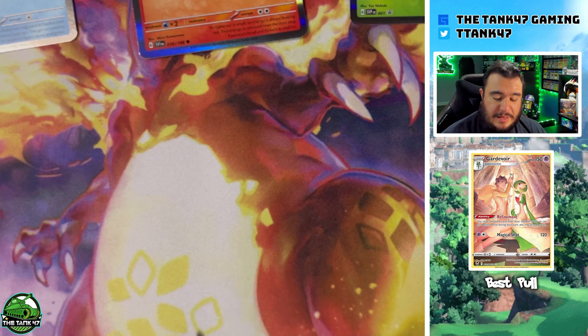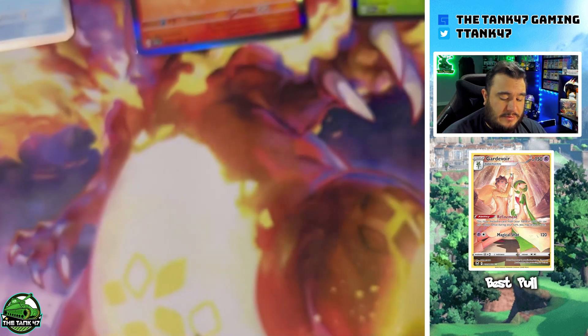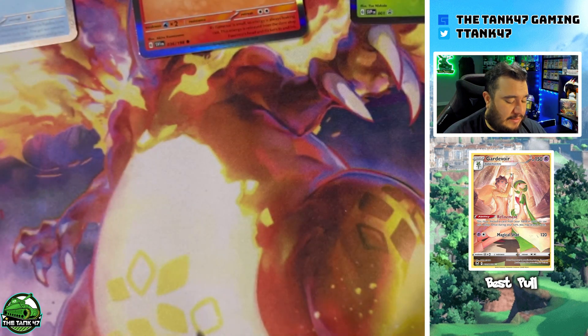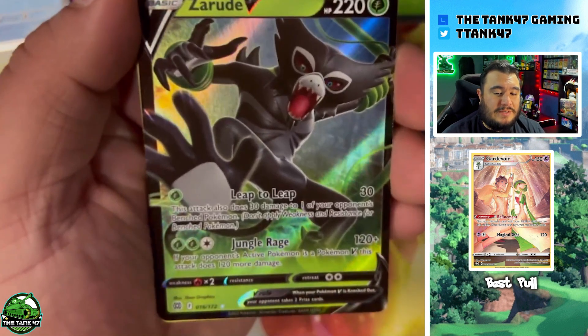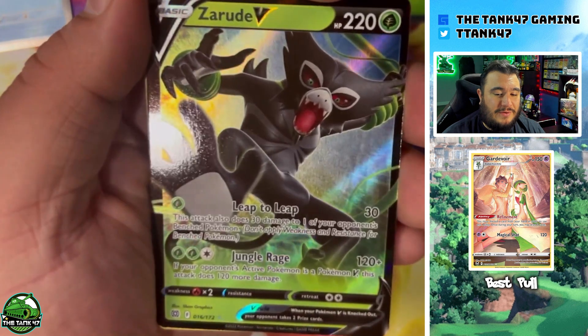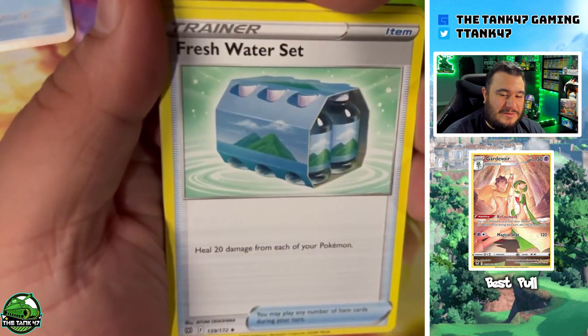In our next pack of Brilliant Stars we got a black code card — a chance for a solid pull. We see a Roserade V full art in there. Let's just go through these quickly.